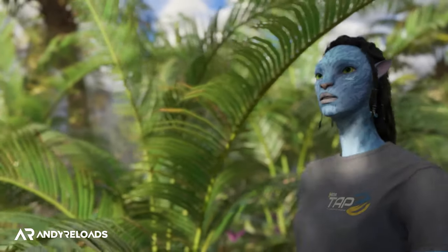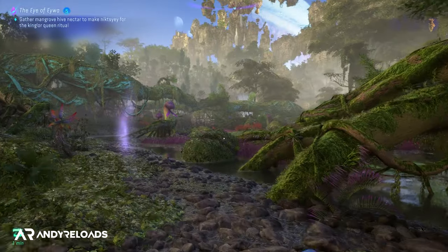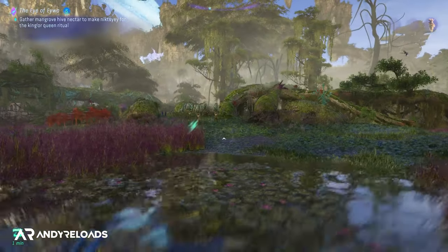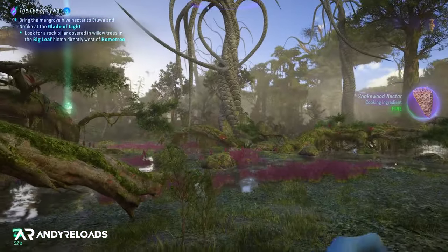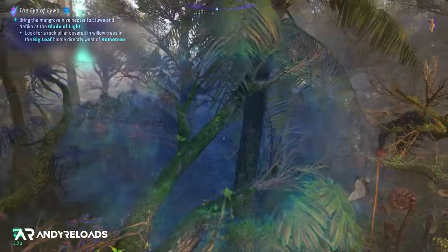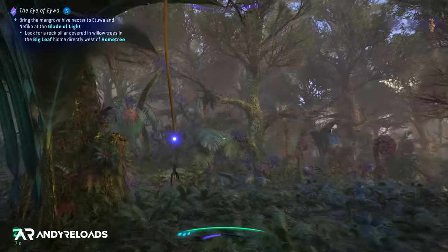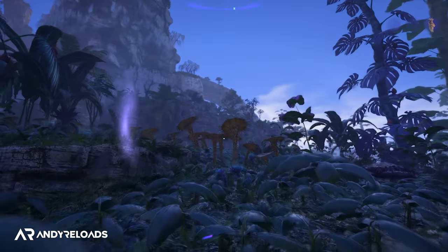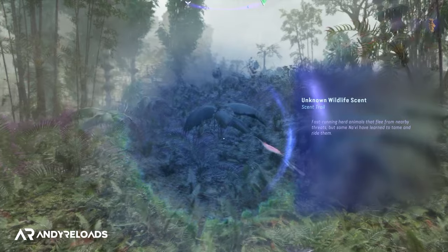The map is a substantial size — I've seen it and can confirm that. While exploring, you'll frequently use Na'vi Senses, activated by pressing RB or R1, which highlights points of interest, reveals plants, main quest objectives, and allows you to track humans and animals. There are also two exploration settings: guided mode, where waypoints and map icons appear on screen, and exploration mode, where you must figure out everything yourself.